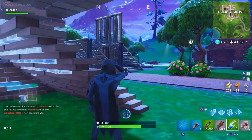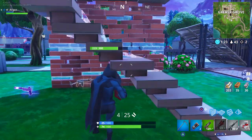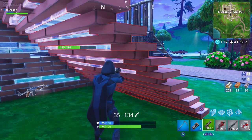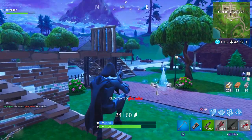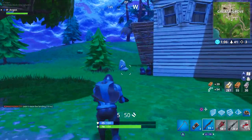They did make some tweaks to the rocket launcher — they increased the reload time, which means it takes longer to reload. They basically increased the reload times by half a second for all the different rarities. The rare reloads in 2.8 seconds, the epic reloads in 2.66 seconds, and the legendary reloads in 2.52 seconds.